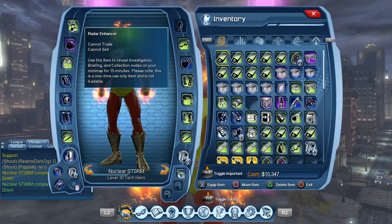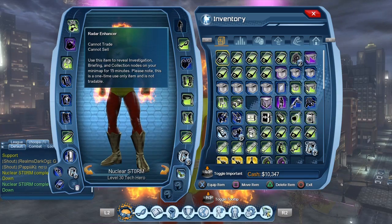If we look at the Radar Enhancer, the description says it reveals items — it's an item that reveals investigations, briefings, and collections, and it lasts for 15 minutes. I will show you exactly how it works in just a minute.